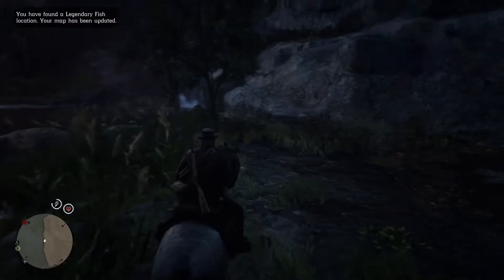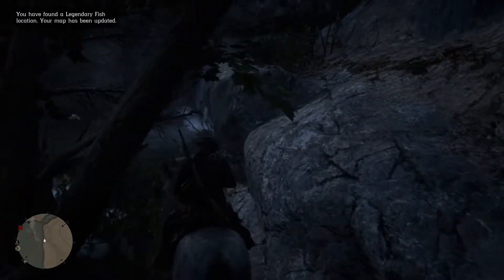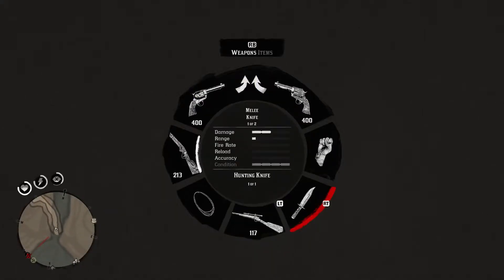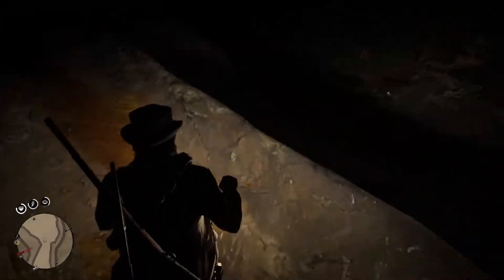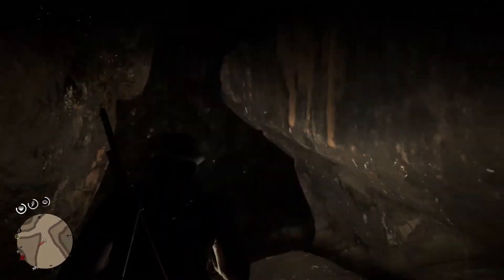The treasure is in the Elysian Pool area down here, so you want to come here and run through the waterfall, then make your way all the way to the top of the cave to claim your reward. It's quite dark in here so you want to equip your lantern — it's pitch black. I also didn't realize there are bats in this game, which I thought was quite cool.